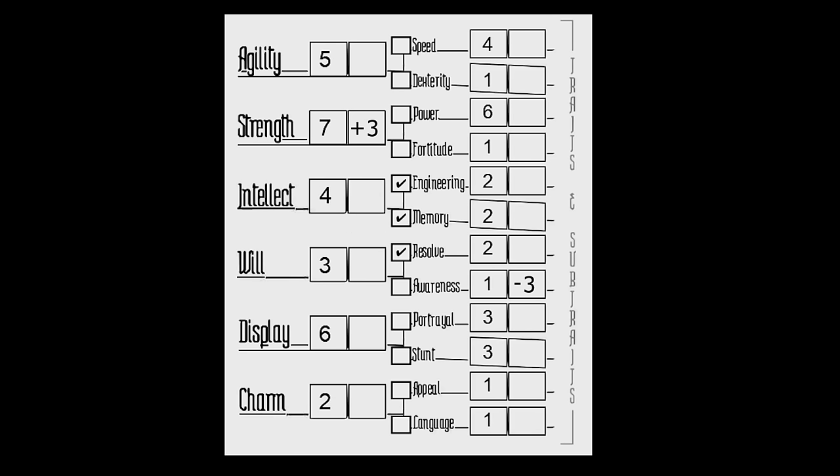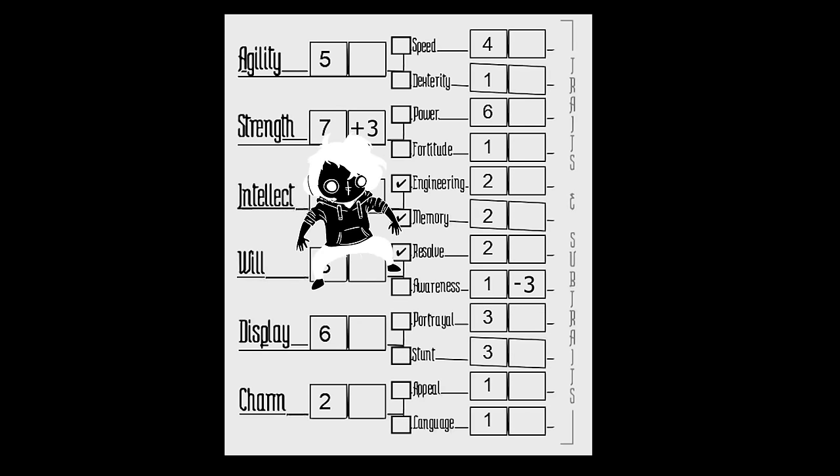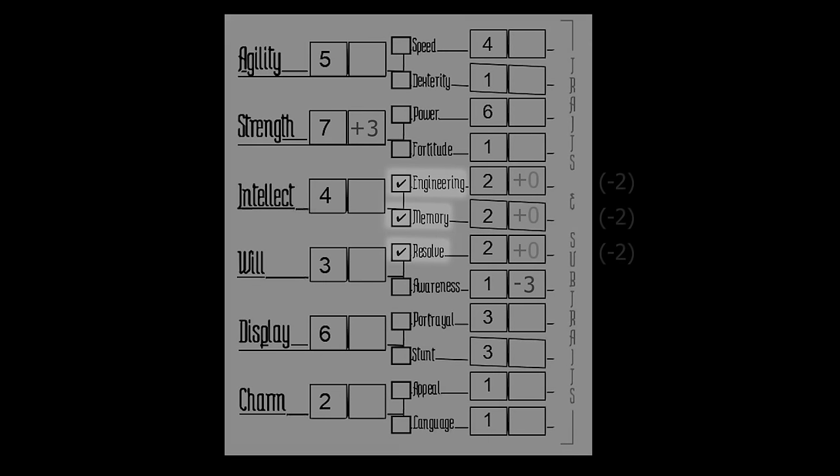A very important note: a score and a modifier are very different. Our strength score is 7, whereas our strength modifier is plus 3. Our modifier is what we'll use when we're making a test — we'll add our modifier to the value of the roll to get the final outcome. Sub-traits that we're gifted in can't be negative, meaning that our engineering, resolve, and memory modifiers will be bumped up to plus 0 instead of their normal negative 2.